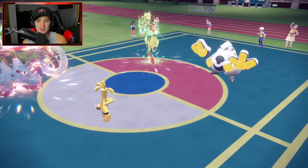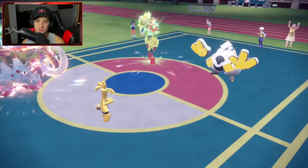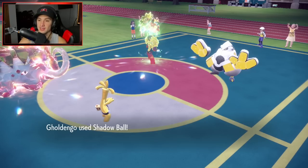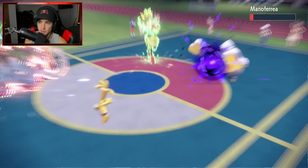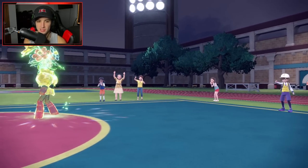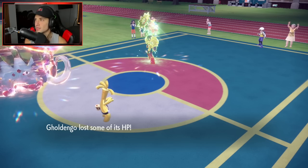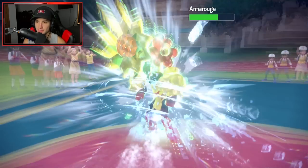Brute Bonnet is in the back at full HP with Assault Vest, chilling — I love that. My opponent stays in with Iron Hands and Ice Spinner takes it out, no problem. Great Tusk uses Ice Spinner and gets the KO!